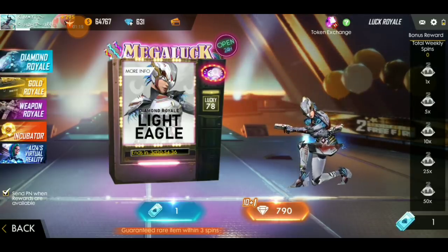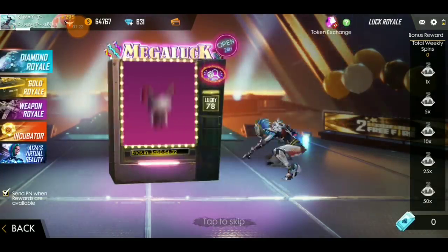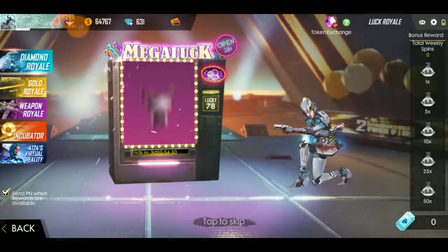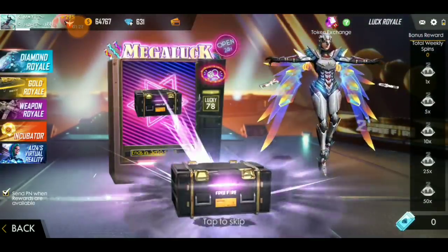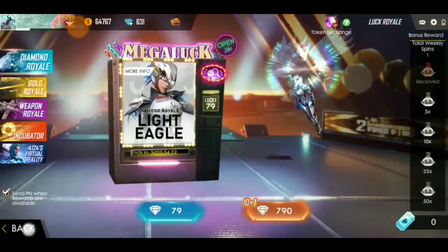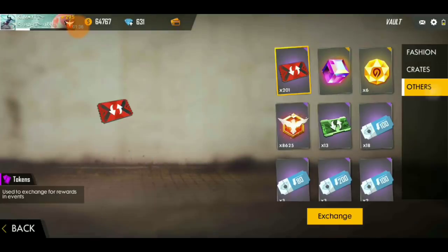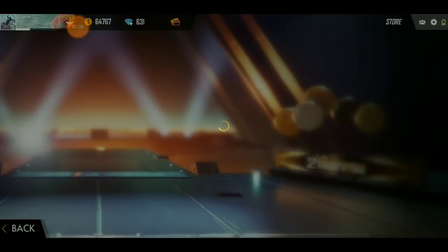There is one spin here, so I hit the spin. Let's see what comes out — something good will get out of it. You can see that I have already got a skateboard, but there is one good thing: the FF token has become 200. Now we can get the P90 skin at the end.